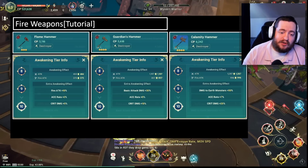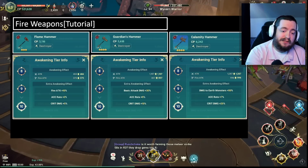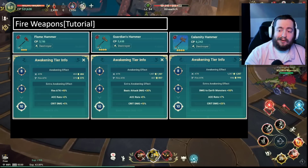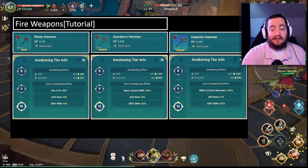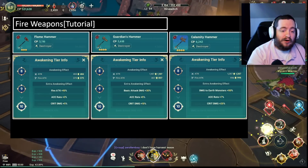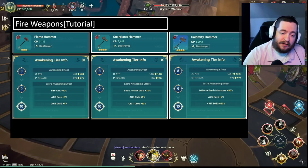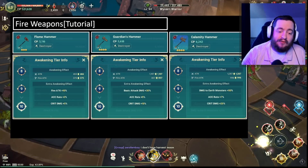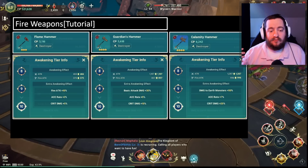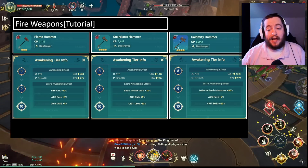Looking at our 3-star weapon, you'll notice that the 3-star hammer for the fire weapons gives fire attack plus 10%, accuracy rate plus 3%, and critical damage plus 5%. This is standard across all 3-star weapons. So if you have a 3-star light-based or dark-based weapon, they are all going to have either dark-based attack up or fire-based attack up, depending on the element that they are. You don't really need to know what all the different 3-star weapons do because their passives are all the same.